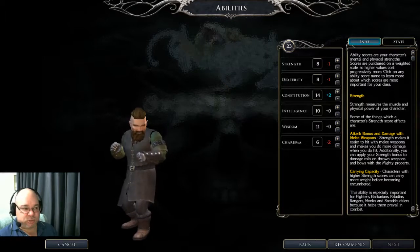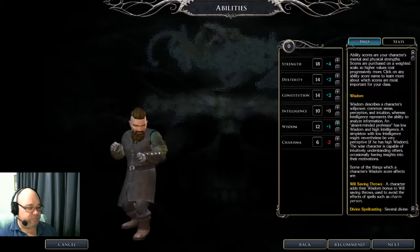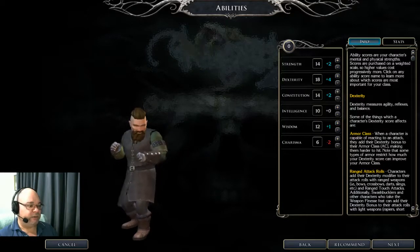Strength and Dexterity depend on the build. If you're going to do a strength-based build, you'll want Strength at 18 and Dexterity at 14, with the leftover point going into Wisdom. If you want to do a dex-based build or an archery build, just swap them around — Dex of 18 and Strength of 14. It means you're going to carry a little less, and you could drop Constitution back to 12 and bump Strength to 15 for a little more carrying capacity if you wanted. I'm going to build a strength-based dwarf here.